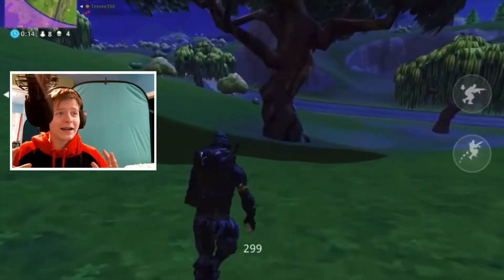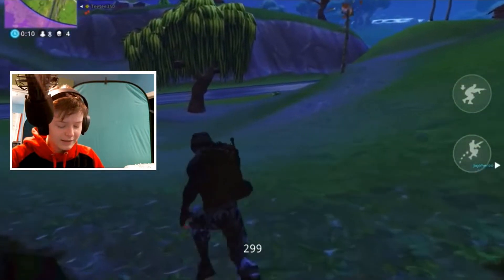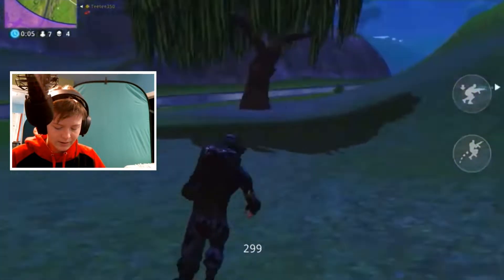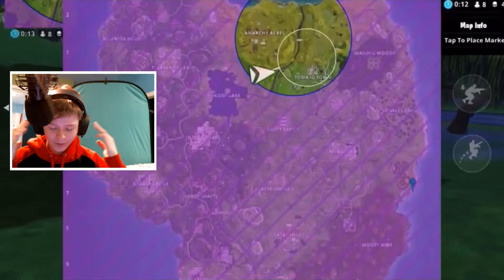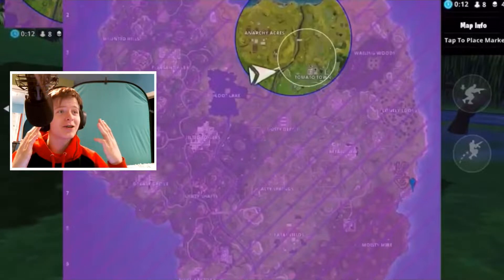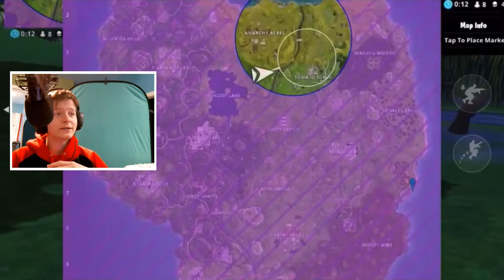Alright guys, here we are. Oh my gosh, look at that — they still have the skull symbol. And wait, did you just see the mini map right there? Hold on, we need to check out that mini map real quick. Here we go guys, here is the map — this is the season three map. We have Loot Lake, Anarchy Acres, Dusty Depot is still here, Moisty. Oh my gosh, I can't fathom that I played during the season — the most OG season, season three, probably arguably the best season in Fortnite.